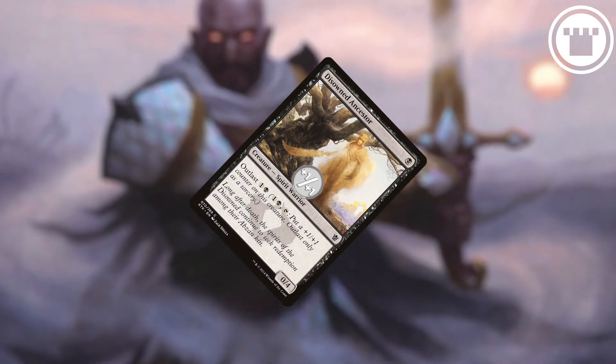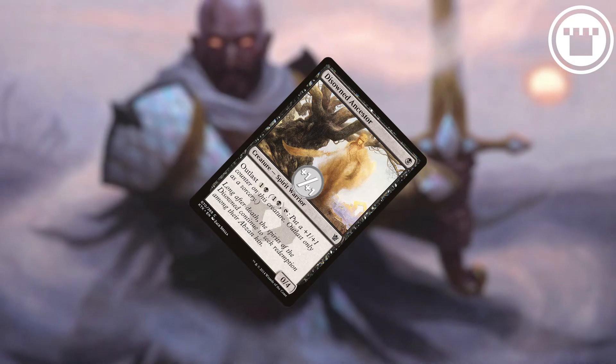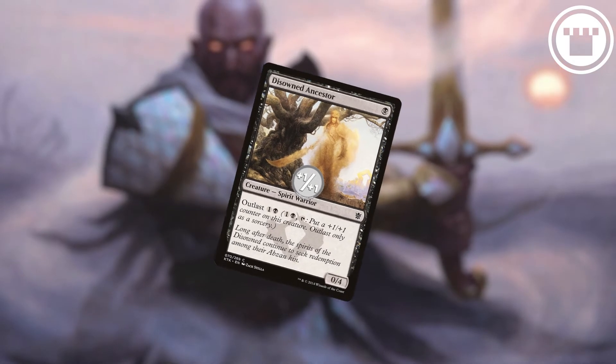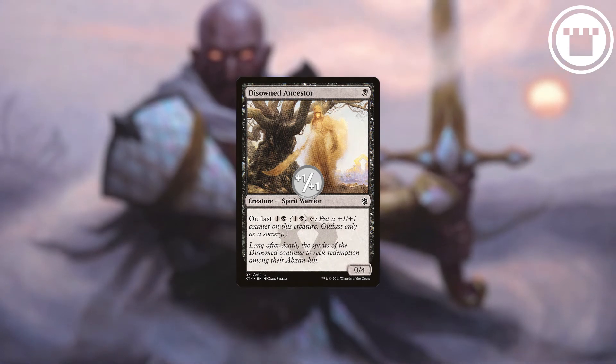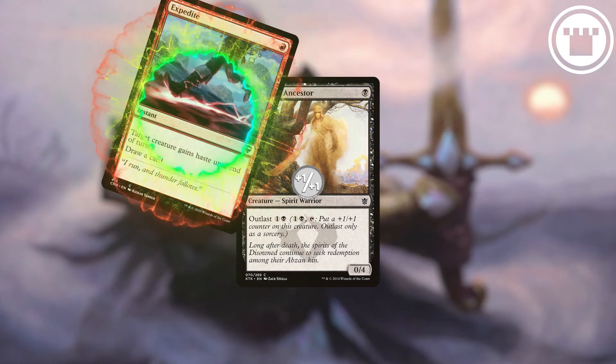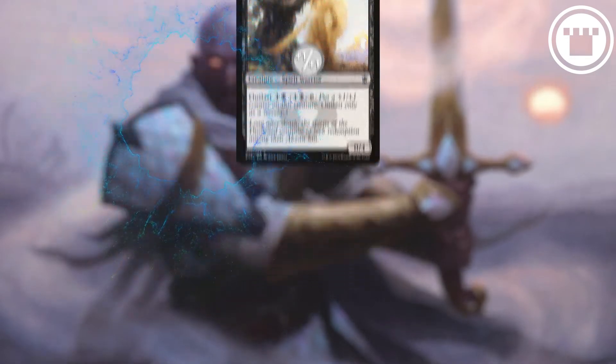However, you can only do this at sorcery speed, during one of your main phases with nothing else on the stack. There's almost nothing else to this. Since the tapping of the creature is part of the cost for the ability, summoning sick creatures can't activate Outlast until they are no longer sick, meaning they've been under your control since the start of your turn.